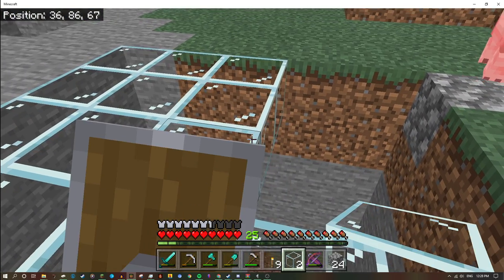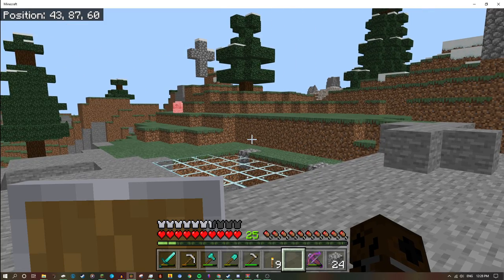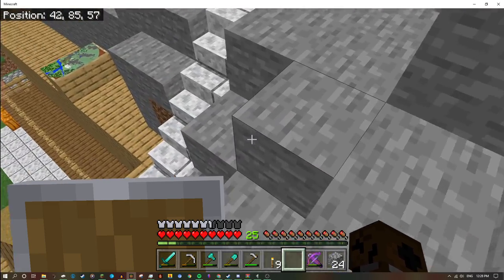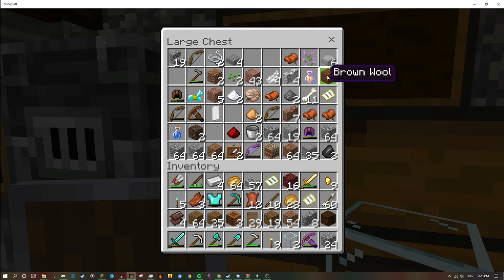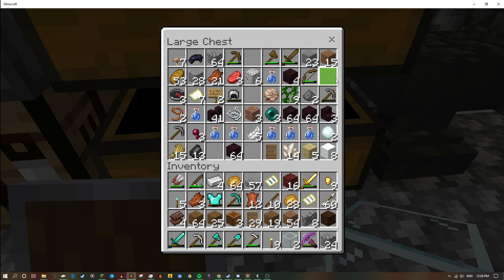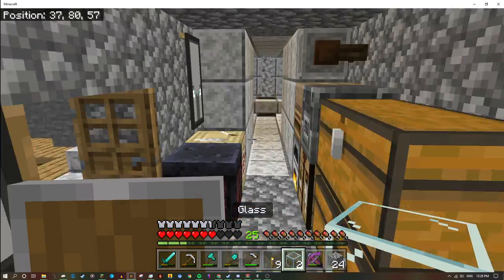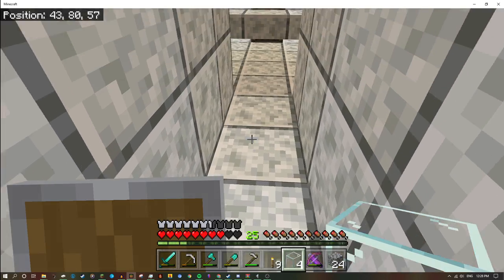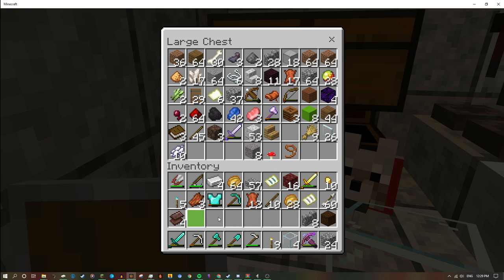I might want to do something interesting with wool because I kind of want to work with other materials — colorful ones like wool, even though wool can burn. I don't care, it's still a creative thing to use. We got brown wool — we only got one wool. Do we actually have more wool?